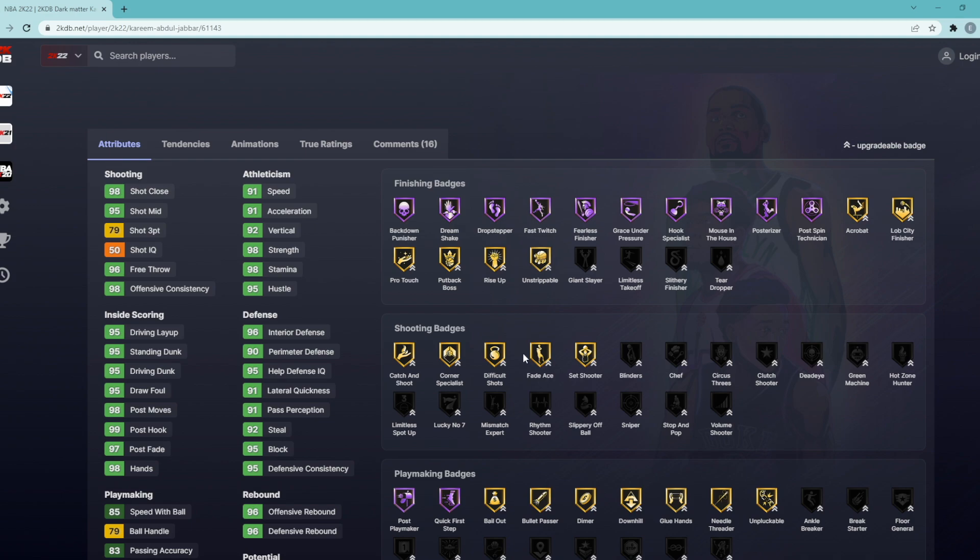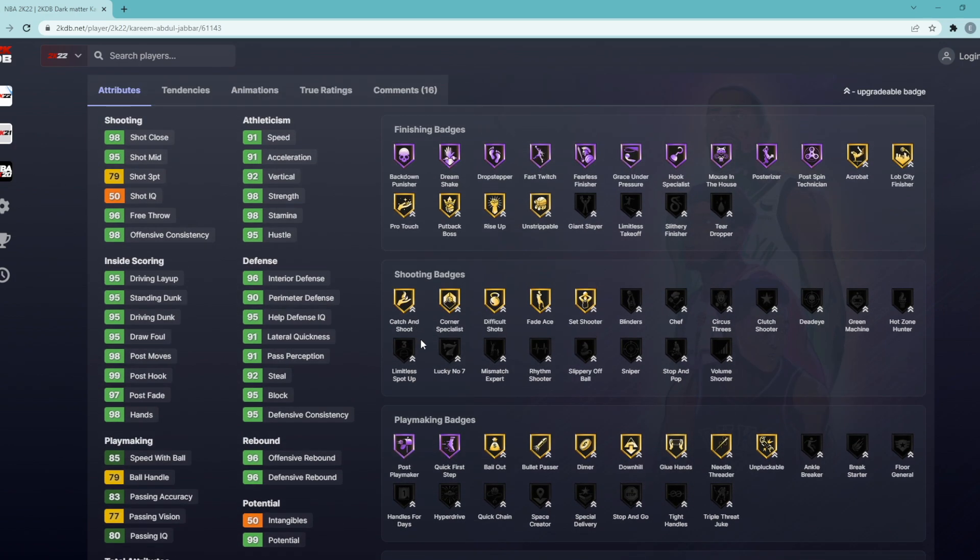So for example, if you shoot a 20 contested shot and you have Dead Eye, it might only be a 10 or a 5 — that's definitely going to help with Kareem. Number four is Limitless Spot Up. I think every card needs to have Limitless Spot Up — just going to help him shoot from farther away, which is always a good thing. Number five is Blinders, which is kind of like Dead Eye but helps with contests from the side, so if you're doing a pick-and-pop and someone contests from the side, Blinders helps with that.